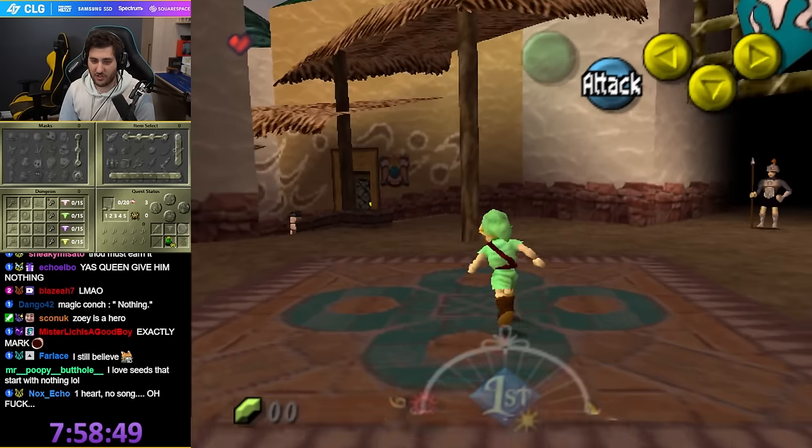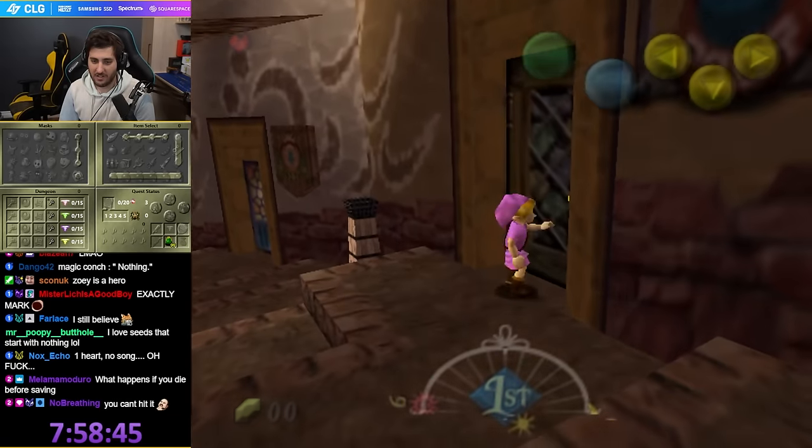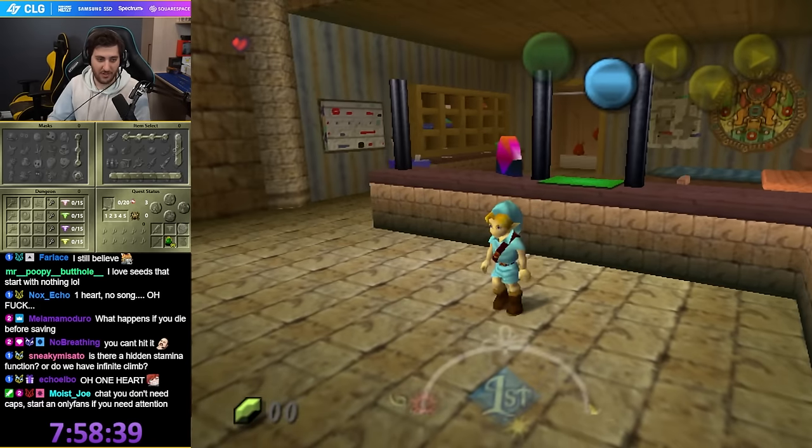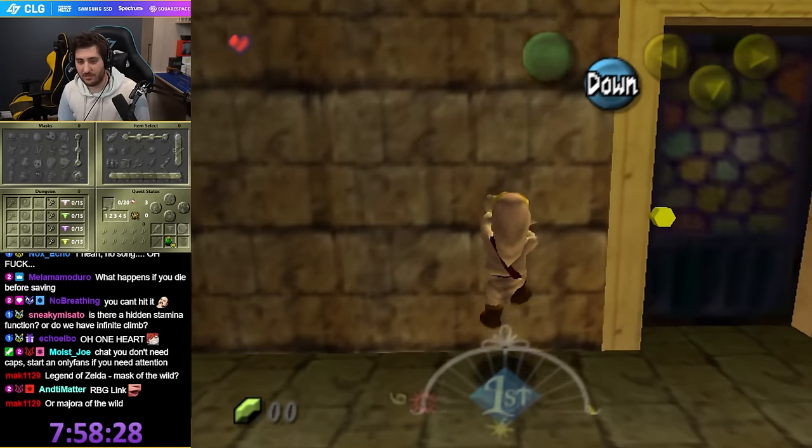What do we have? Nothing. You gave me nothing — not even a single rupee? Alright, well I guess let's check the shops. The shops aren't going to go there. So the bomb shop is the postman office.